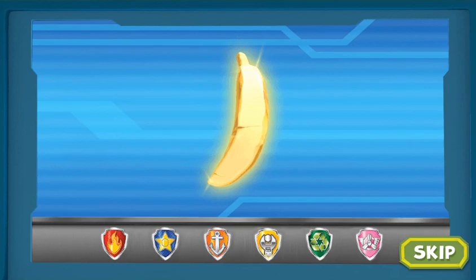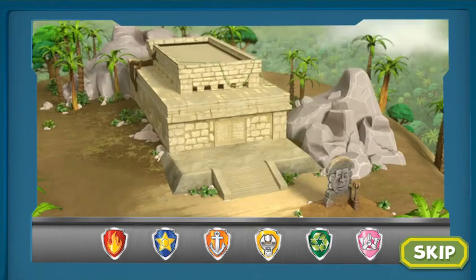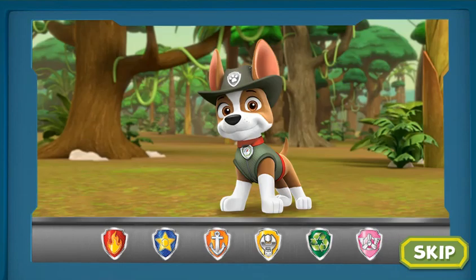The legendary golden banana is missing somewhere deep in an ancient jungle temple, but it needs to be brought to the museum. The Paw Patrol needs to call in some help for this mission. No job is too big, no pup is too small.